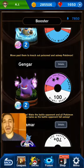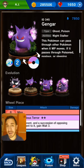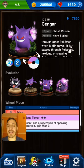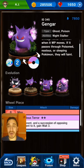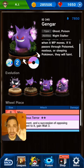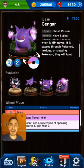Next up is Gengar — the smaller version of Mega, obviously — but should not be thought less of for sure. Its ability is Night Stalker: this Pokémon can pass through other Pokémon when it MP moves, much like its Mega form. And if it passes through Poisoned, Noxious, or Sleeping Pokémon, they will faint — so that's really freaking scary if you can couple this Pokémon with others. I was lucky enough to pull a couple of them in my last episode. I'll tag that video for you guys with a card up above.